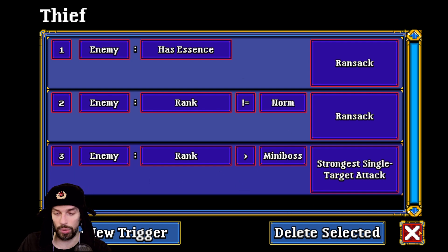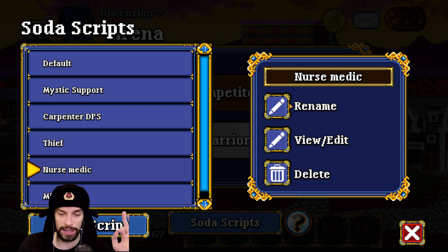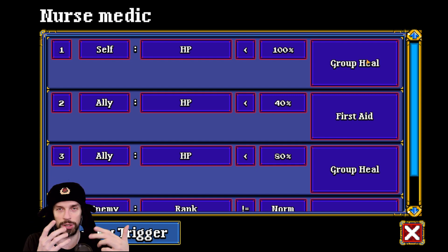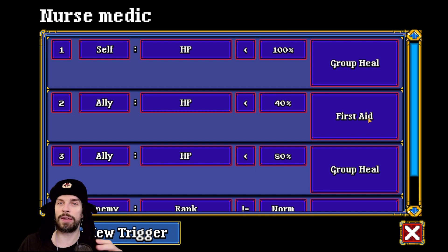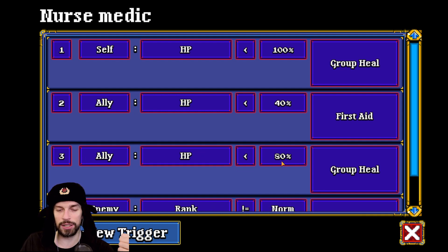The Nurse script is really important — Nurses are essential for keeping your team alive and healed. First, if self HP is lower than 100%, use the group heal, because that's how she can heal herself. If you're running only one Nurse, you want her at max health so she won't be randomly one-shotted. Second, if any ally HP is lower than 40%, use First Aid — a strong single-target heal. You can adjust to 50% if needed. Third, if ally HP is lower than 80%, she will use a group heal, which usually heals the team to 100%.